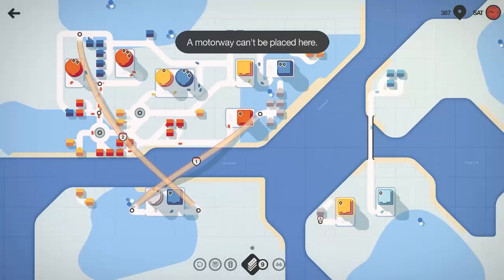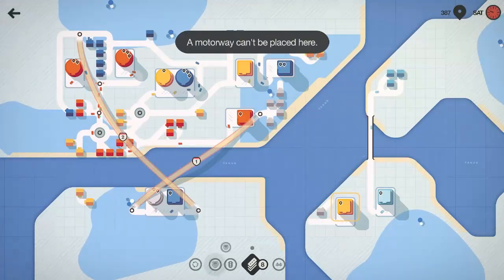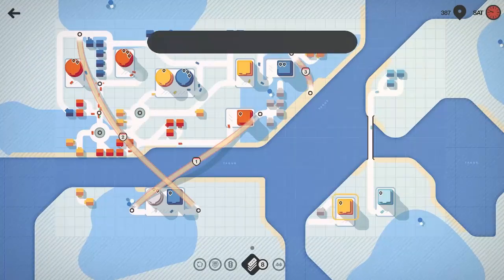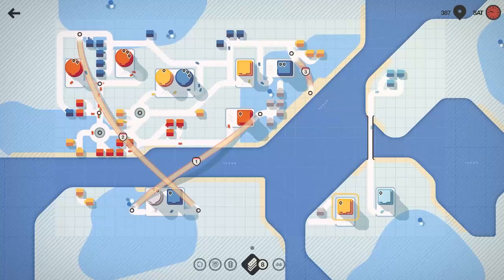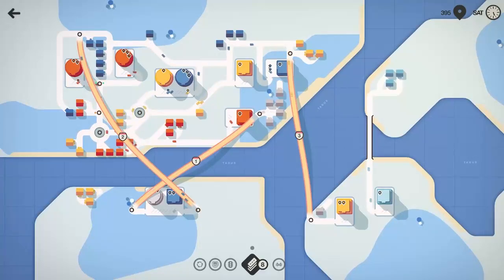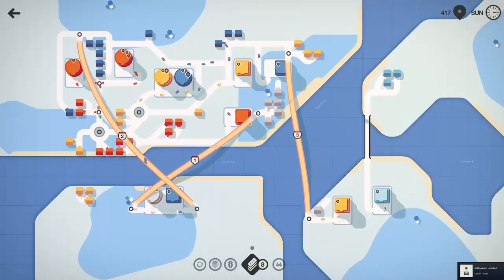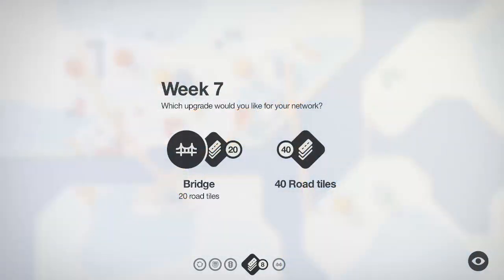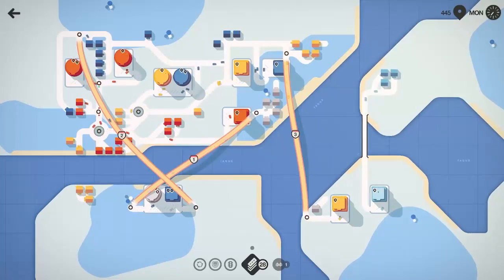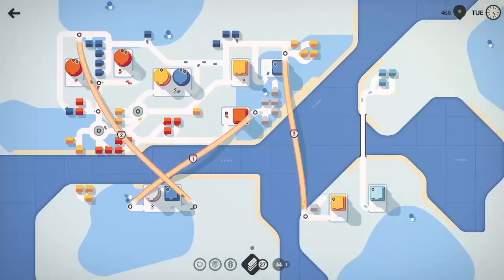Motorway can't be placed here — I already have it placed though. Let's do one more road tile. There you go — let's drop it. We got it across, that's what I wanted. We do have three of these yellow houses down here that I don't know what I want to do with quite yet, but we'll leave them for the time being. Eventually we'll get them hooked in. We'll take the bridge for now. I could have the whites connect with a bridge and get our number one motorway back, but I think for now we're in good shape.